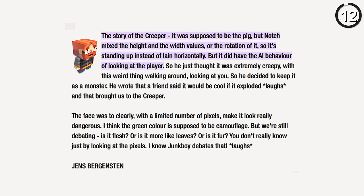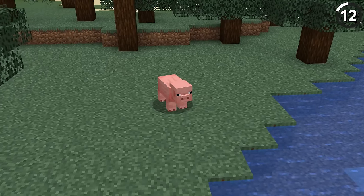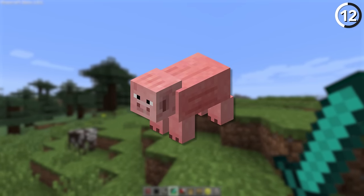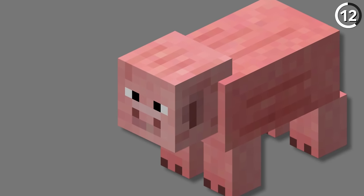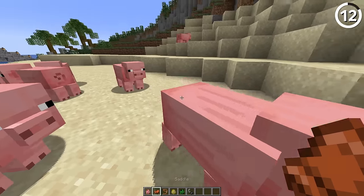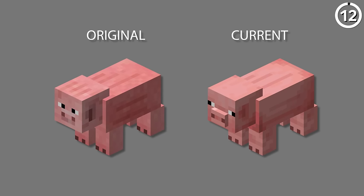You've probably heard the story of how a failed pig model ended up becoming the creeper. But that's not the only funny looking pig we originally had in Minecraft. Back in early versions, the first pig texture originally had eyes that were front-facing instead of derping out to the side — this is the face of a pig reconsidering its life's choices. Mojang reconsidered it too, since not only did they change how it looks, but they also extended the snout out and made it look a whole lot better.